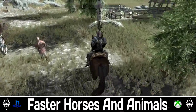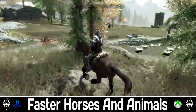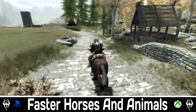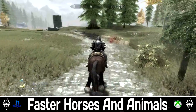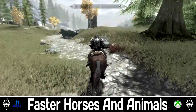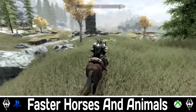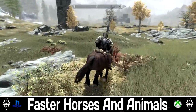Faster Horses and Animals. This simple mod aims to add a more immersive and realistic speed to animals. The horses in game are incredibly slow, even if you do buy the top end horses. It increases the horse speed by 20% and other animals and creatures and critters to between 10 and 30 percent. This mod also adds double horse stamina, which extends to a certain degree to other animals as well.